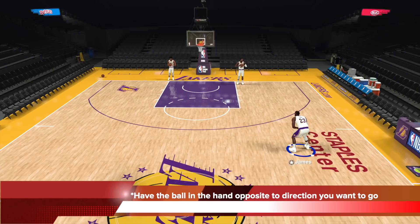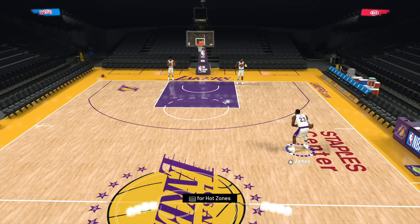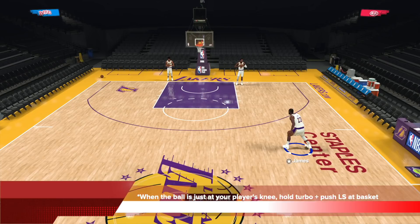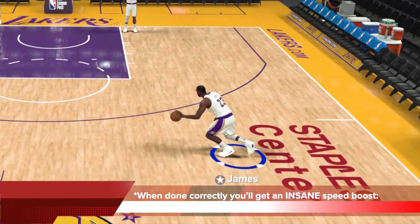Have the ball in the hand opposite to the direction you want to go. So if I want to go middle, the ball is in the right hand. No turbo — flick the right stick to the left, and after that you're good to go. The key is you have to see when the ball is just at your player's knee. That's when you hold turbo and push the left stick at the basket. If you time that correctly, you'll get an insane speed boost out of it.